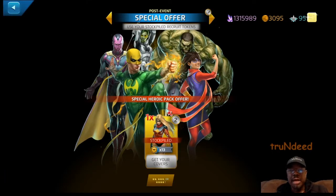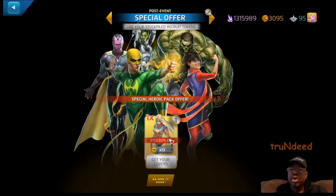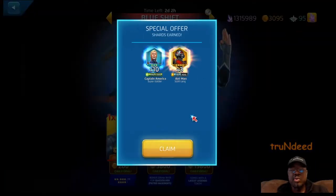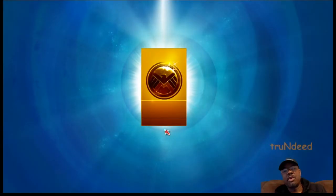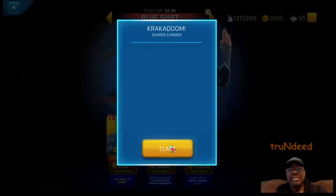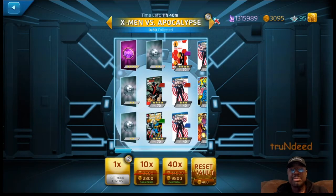Same setup for the Special Offer — two-stars, three-stars, and four-stars. Got two-star Bullseye. Then the Krakadoom pack — also two-stars, three-stars, and four-stars, with an upgraded chance to get Ragnarok of course. Catch a three-star — another Quicksilver. They're definitely throwing Quicksilvers out there this go-round, at least for me. Then X-Men vs. Apocalypse — you've got Nightcrawler, Dr. Doom, legendary coin, Kate Bishop, Beast, Captain Marvel, Century, and others in there.